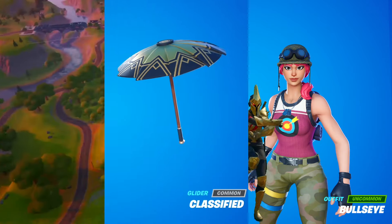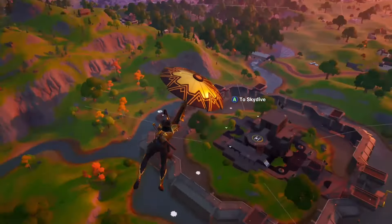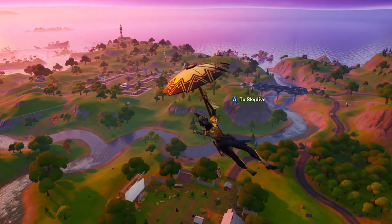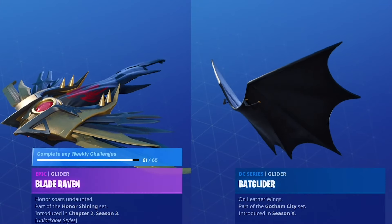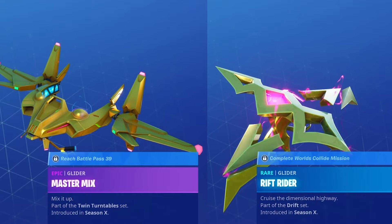The choice for the glider was pretty easy to make. Most people will have earned the Victory Royale Umbrella Classified from just last season, and everything about it, aside from the spy-themed jingle that plays when deploying it, pairs very well with the Gold Eternal Knight. The standard Blade Raven in gold works well too, and I also like the Backglider, Master Mix, Rift Riders, Sky Serpent, and One Shot Umbrella.